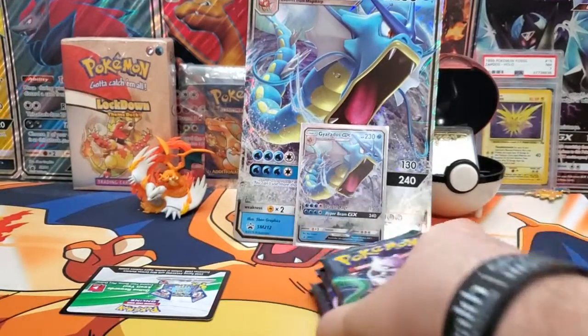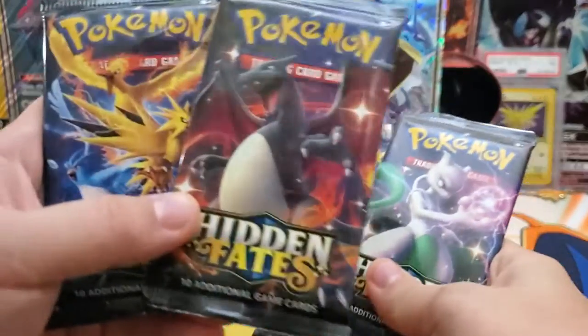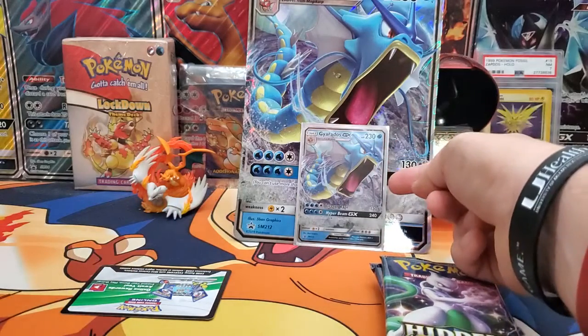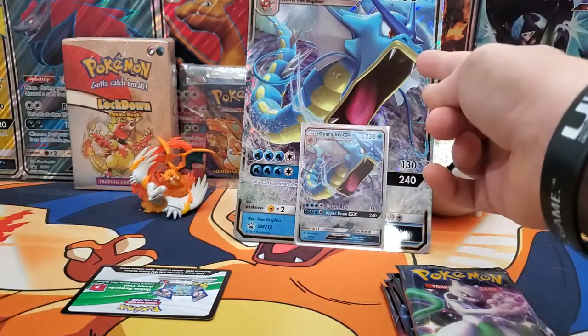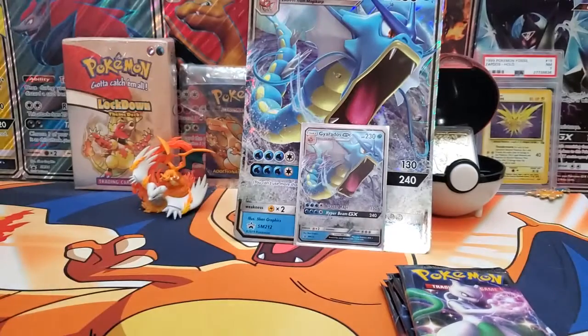Alright, we have the box open. We have all four packs here with different arts. We're going to leave the best one for last. We got little Charizard, little Gyarados, and then big Gyarados right over here. I'll give you the code card too. Let's see if we can get a shiny Charizard.